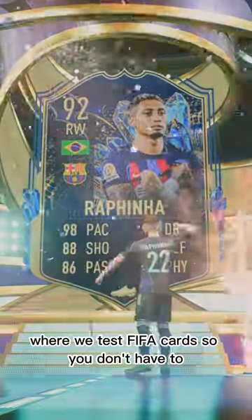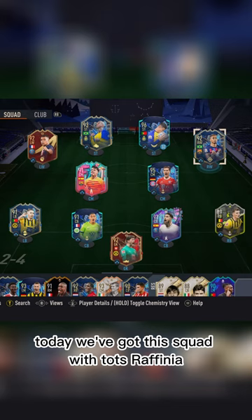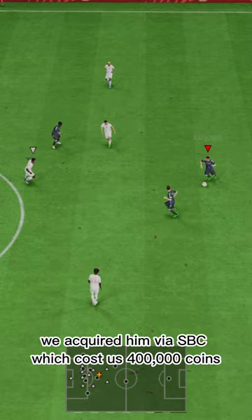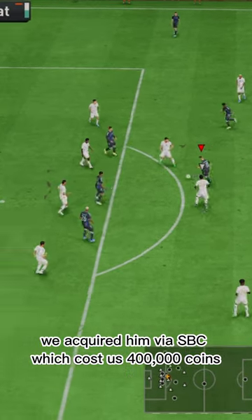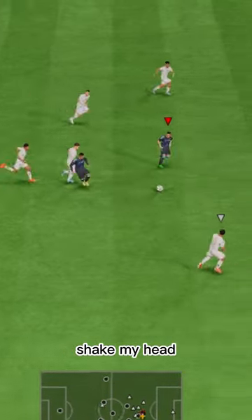Welcome to Baller or Bust, where we test FIFA cards so you don't have to. Today we've got this squad with TOTS Rafinha. We acquired him via SBC, which cost us 400,000 coins. EA couldn't even give him five-star skills, shake my head.